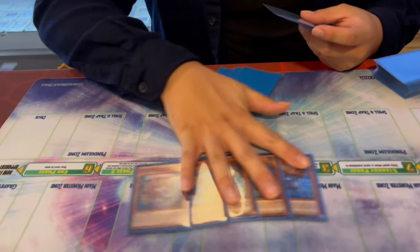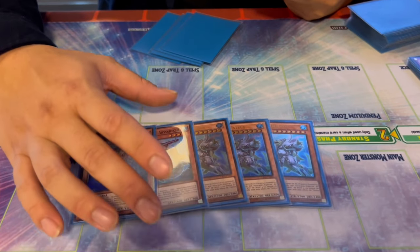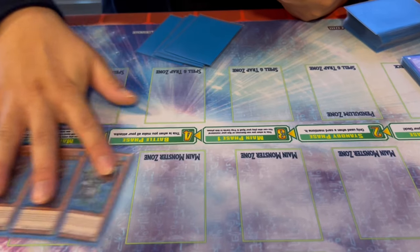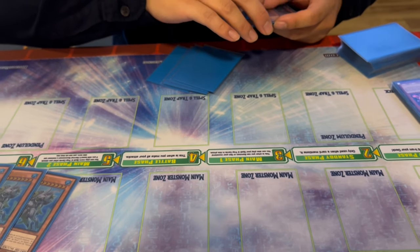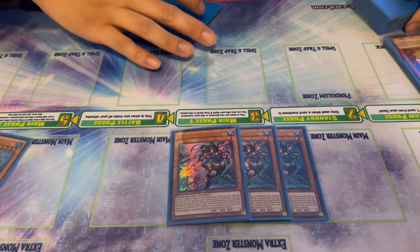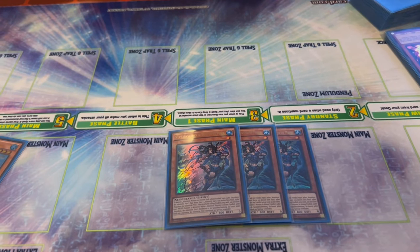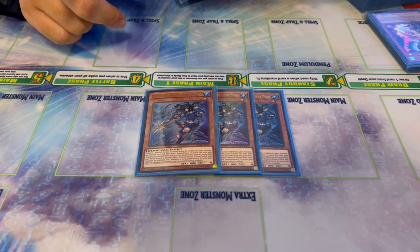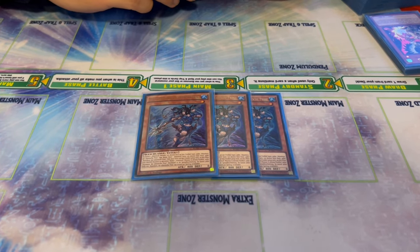Moving to the Atlantean side — whereas Mermails focused on discarding Waters to get effects, the Atlanteans are the other half: if they're sent to the graveyard for a Water monster's effect, you get additional benefits. The most prominent is Neptabyss the Atlantean Prince. On the field, once per turn you can send an Atlantean from your deck to add any Atlantean from your deck — the only effect that triggers Atlanteans from the deck. The sent card triggers from the graveyard and you add one: a plus-two on its own.